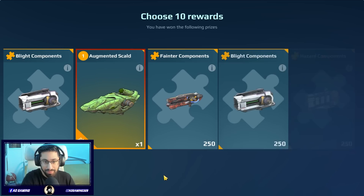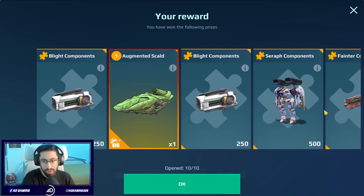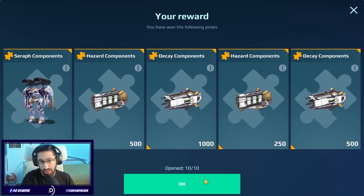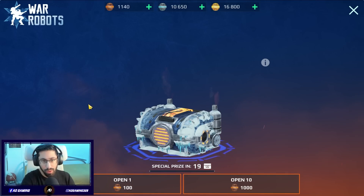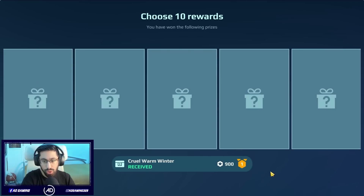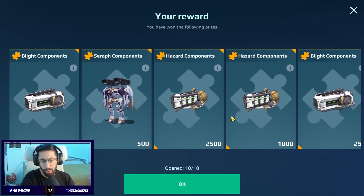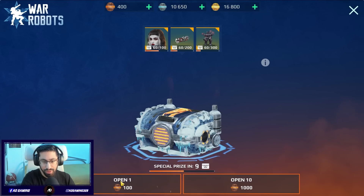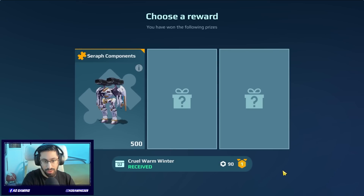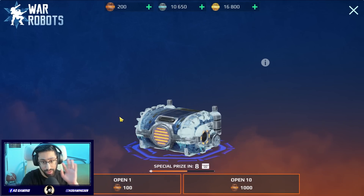Another Augmented Skull — I'd actually like to get some of that. Oh nice, we got another Rockbed — I have two of those now. Another 1000 — the animation still looks cool for the leader boost. We're actually getting stuff. Components again — for the Seraph — and another 400.